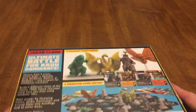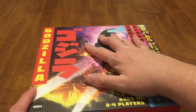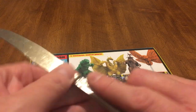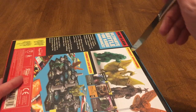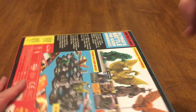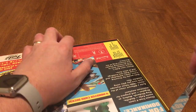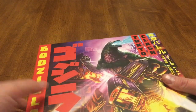Ages 10 and up, two to four players. There's no shrink on the box, so let's go ahead and open it. I found something to use as a letter opener — closest thing to my hand. All right, let's look at this. I'm a big mark for Godzilla, anything Godzilla.